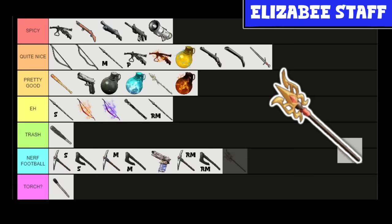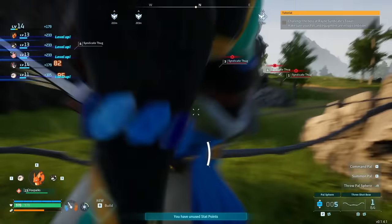And just to round things out — I kind of didn't know this was a weapon until I was looking at this list — the Elizabeth Staff. Apparently you can buy it or something. It does like 100 damage. It's trash. Just don't worry about it. It looks really cool, so that's nice, but it's trash.